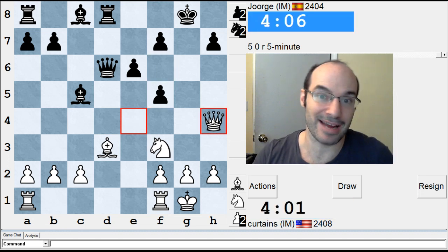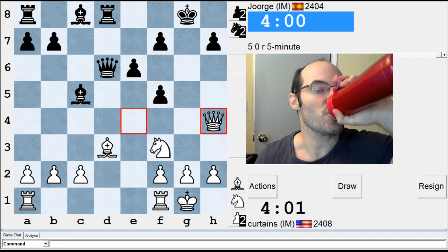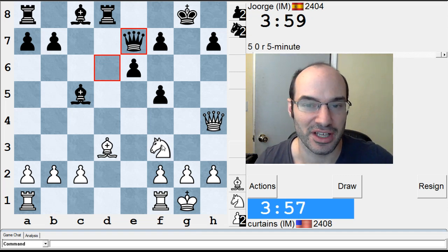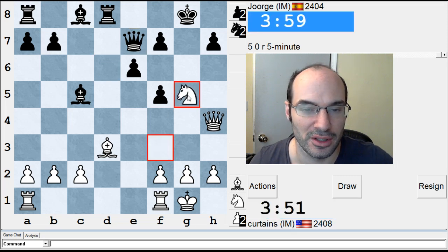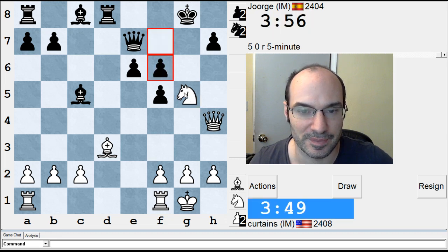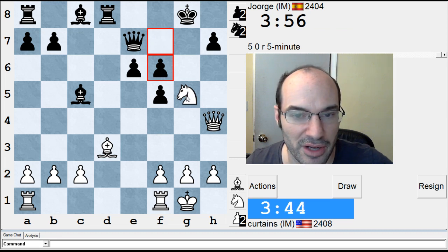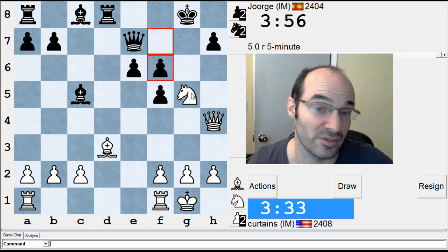He seems to have trouble in this opening against me, because last game he got a bad position. His position is bad — I'm not saying he's going to lose, but it's clearly a bad position. I was thinking Knight G5, he has to go F6. I was just thinking it would be good for me, but we'll see. Queen H4 — yeah, I'm just going to do it, because it softens up his king a little bit. I can't even go Knight H3 to go F4, then if he goes E5 the knight's a little funky.